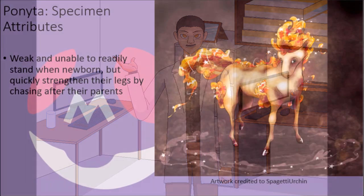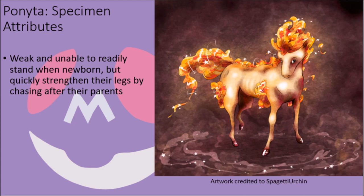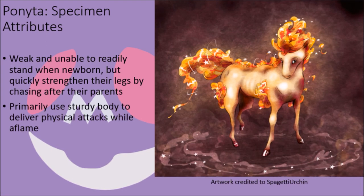Ponyta are generally quite weak when they are newly born and can barely stand on their own, but they quickly grow stronger as they often stumble and fall in their attempts to gallop along with and follow their parents, with their impressive flaming manes and tail coming into full ignition about an hour after they are born. While these creatures are able to generate some projectile Fire-type attacks, they are generally more gifted in physical strikes and can do so quite readily even from birth, gaining quick access to attacks like Flame Wheel at a young age and eventually gaining access to attacks like Take Down and Flare Blitz later in life.